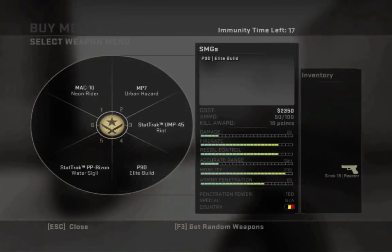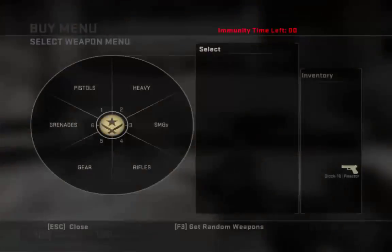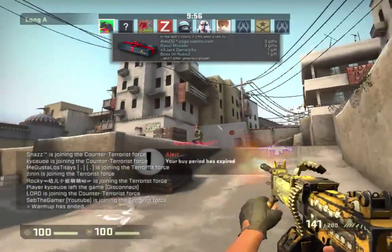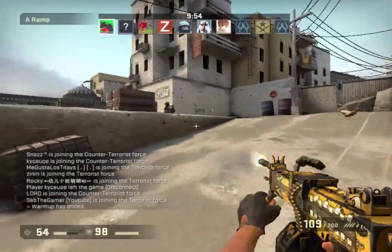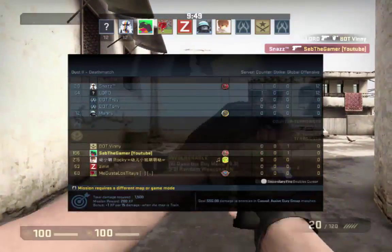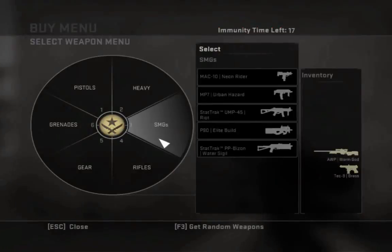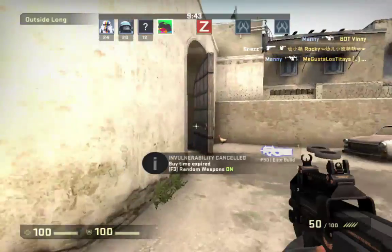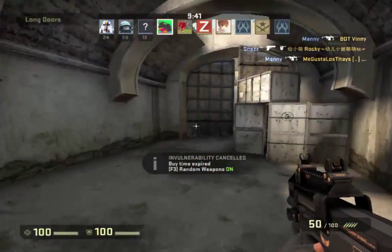Let's try it out. I'm going to try it with the P250 Elite Build first. I got the Negev. First kill with the Negev! Oh wow, I just got a 1D — I just got a 3D. P250. Dude, what the fuck? My map's not even here. I don't even have a map.